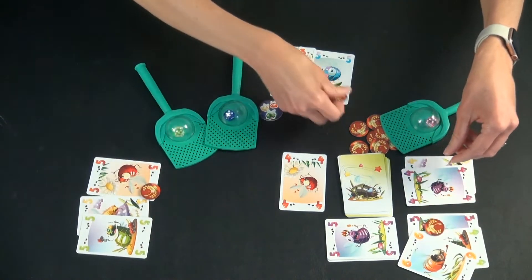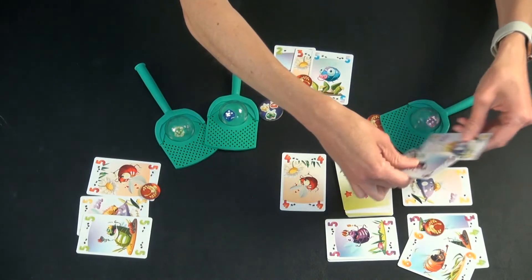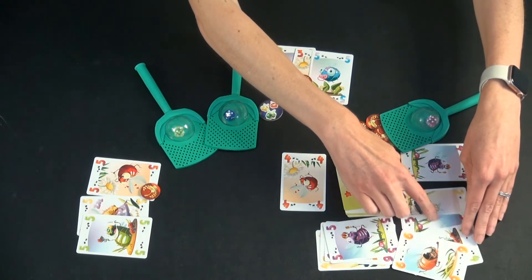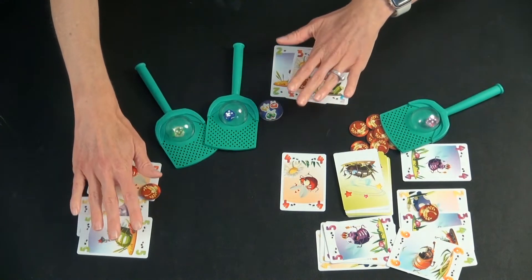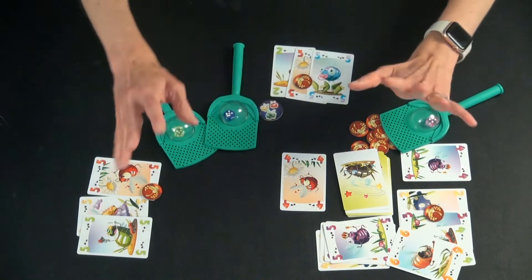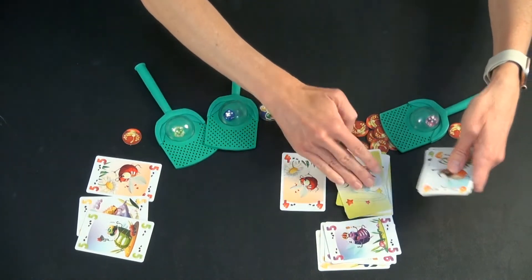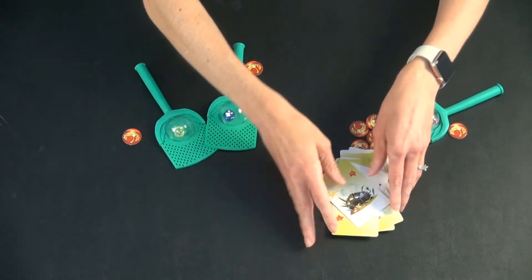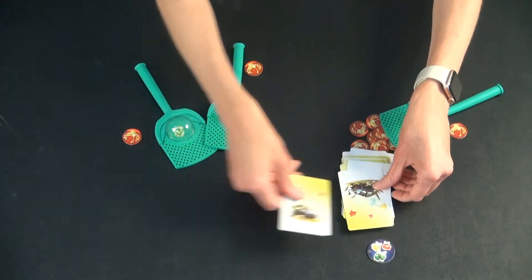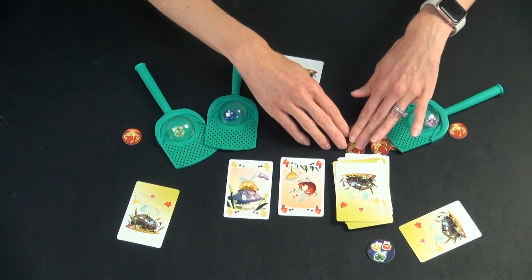So they would all win a token and start the next round. If this player had the yellow two instead of the yellow four, they would have had a set of four of different numbers and colors, and only they would have won the token. Only the person who has the greatest value set — three or more of whatever the three different categories are — gets the token. Then you take the cards, put them back, shuffle them up, pass the deck to the left, and the next person deals one card face down to each player. You keep playing rounds until someone has collected three tokens, and then they are the winner.